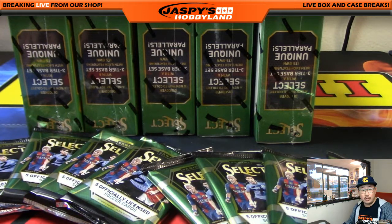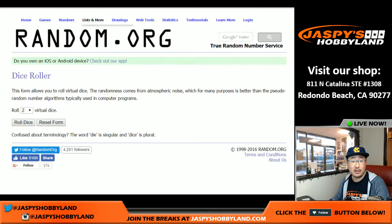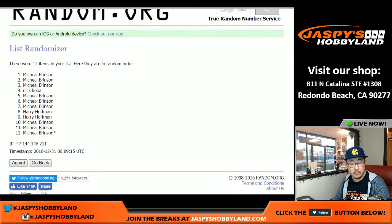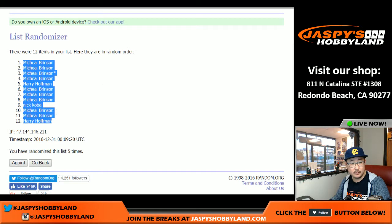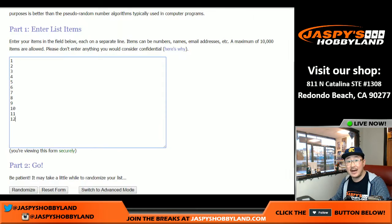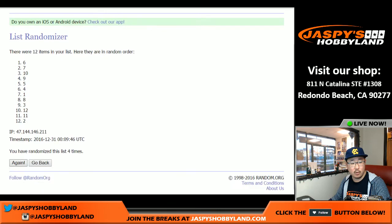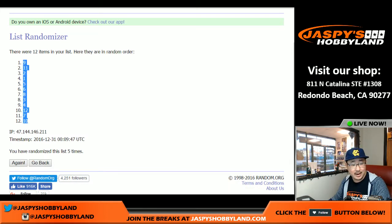Now we've got all those numbered. Let's go to this screen right here where I'm going to randomize your names, randomize the packs, and then put it all together. We'll roll the dice for each list — that'll be two and a three, five times for each list. Names first: one, two, three, four, and five. Pack numbers: one, two, three, four, and five. Nine on top, ten on bottom.